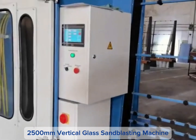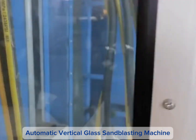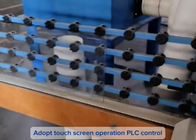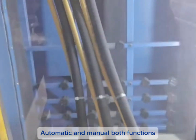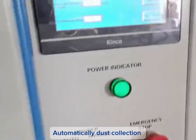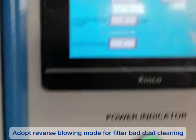2,500mm Vertical Glass Sandblasting Machine — Automatic Vertical Glass Sandblasting Machine. Adopts touchscreen operation with PLC control, supporting both automatic and manual functions. Uses special material for the nozzle for long service life. Features automatic dust collection with reverse blowing mode for filter bag dust cleaning.